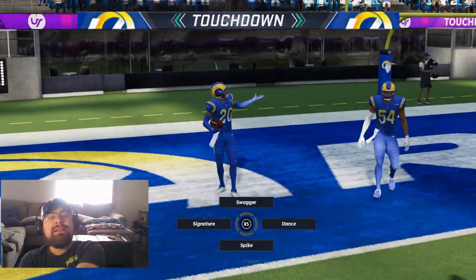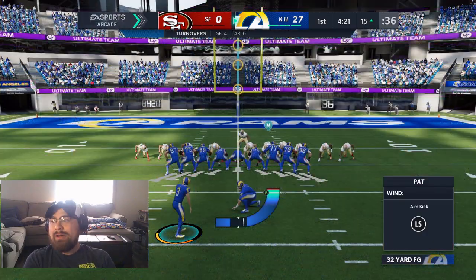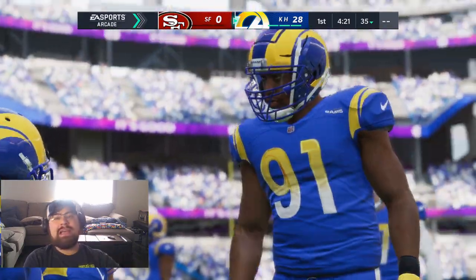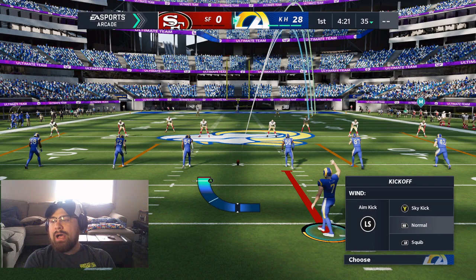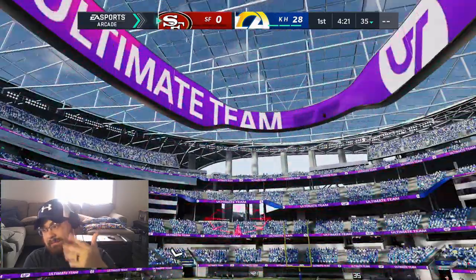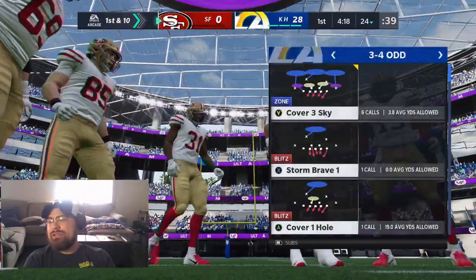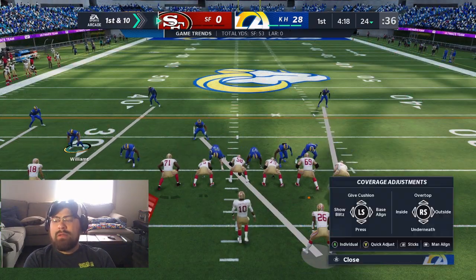I'm up with four touchdowns and all I've done is defensive scores — no offense at all. Nickel blitz with man coverage is the way to go this year unless you're playing a ridiculously tough team. You just want a blitz that has man coverage. Some passes will get through — there's nothing you can do about it, that's just the game. But this is the best thing I've found.